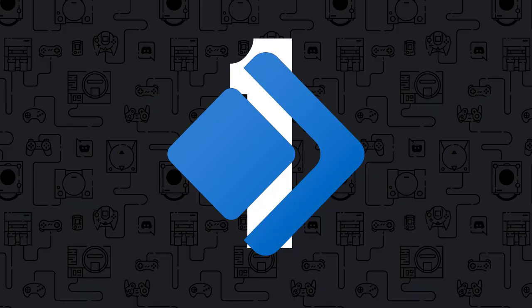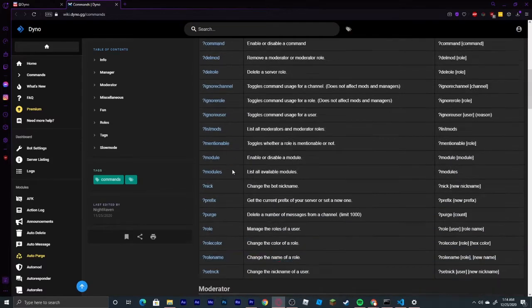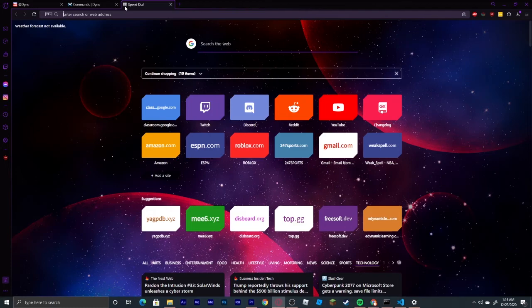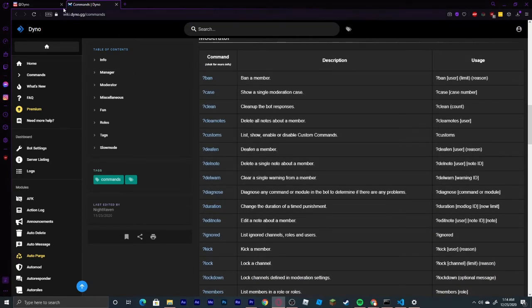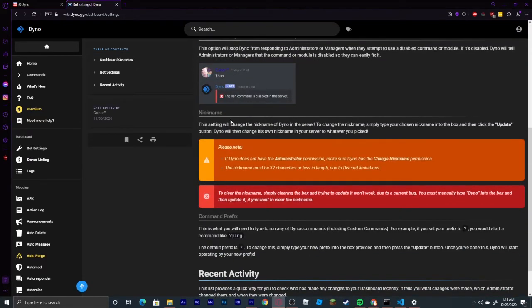Coming in at number 1, we have the king of all bots: Dyno. Many of you already know what this is, as it is easily the best moderation bot on Discord right now. There are some bots run by single servers that are better, but this is the king of all bots as of now. The moderation system for this bot is very simple to understand and very easy to set up. If you are interested in adding this to your server, I recommend it and the link will be in the description.